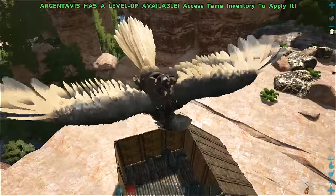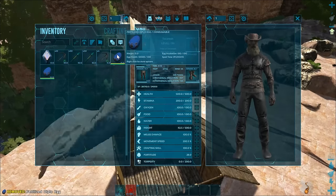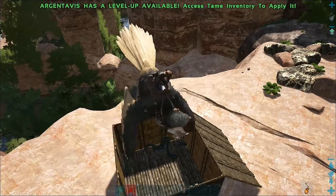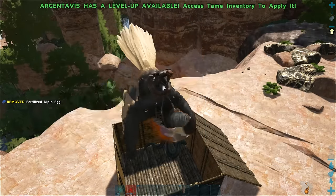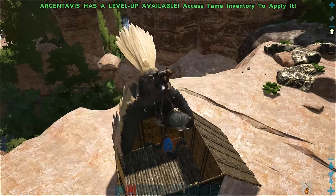Hover over the trap and drop your eggs one at a time as they are being eaten. These eggs need to be dropped from your inventory and not from your mount — if they are dropped from your mount, the Titanoboa will not eat them. Depending on the type of egg you are using, it can take up to 8 minutes between feedings, so you need to be patient at this point.